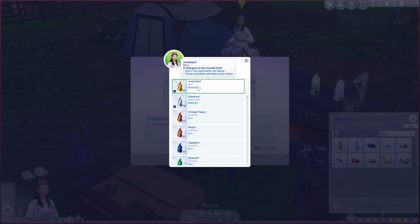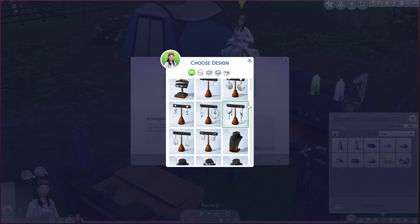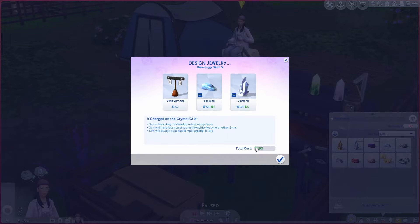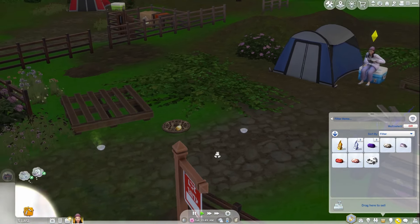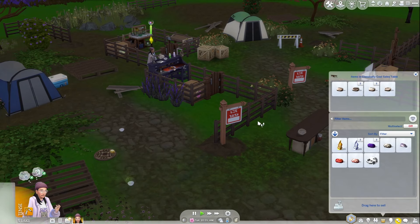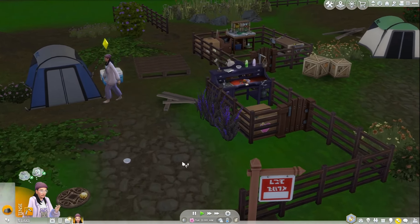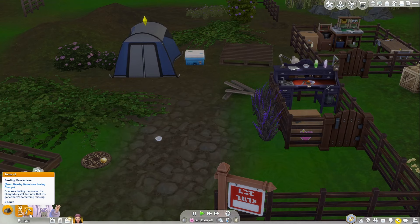Sim's fun needs do not decay, tense mood — lids will fade much faster. We'll do this romantic one, and we'll do this Social Light. Okay, that's going to cost us 190 simoleons to create. I'll go ahead and throw this on the charging map. Because we have some money saved up, I'm going to buy — oh, I still have fossils I hadn't sold yet. She's tense, so she's not going to do this. She's tense from nearby gemstone losing charge — okay, that's annoying.